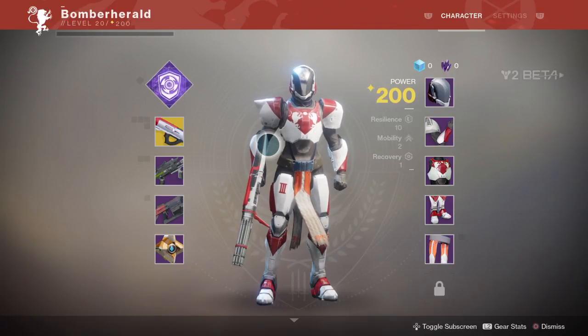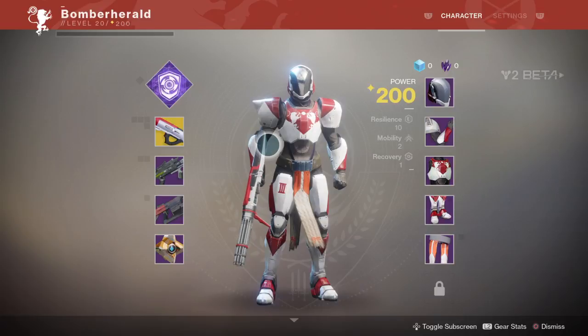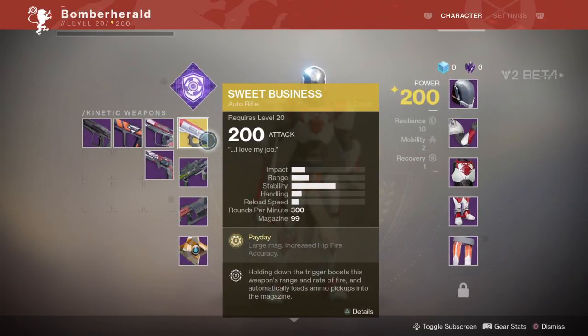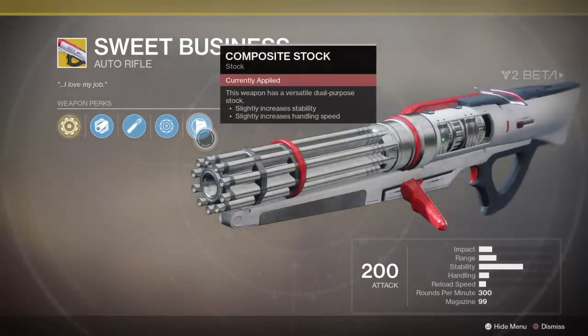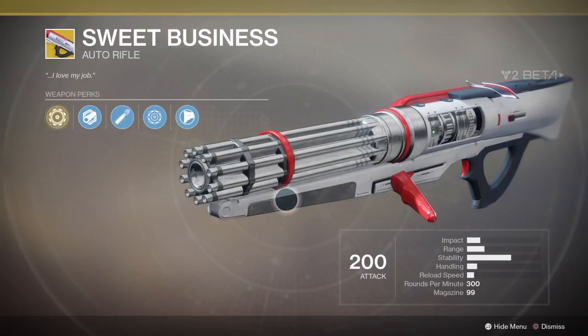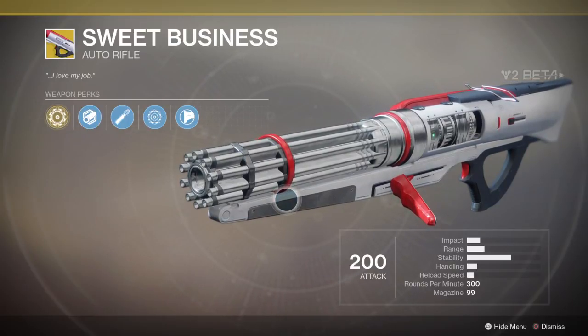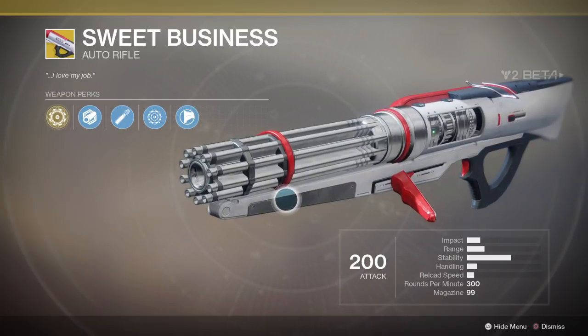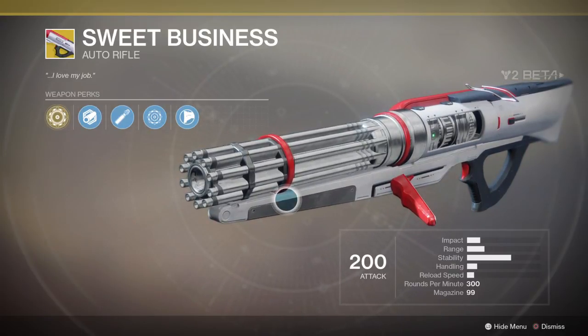Bringing you a quick Destiny 2 video to show you a quick overview of my favorite weapon so far in this beta, and I think it's going to remain my favorite — it's Sweet Business. You get it as a Titan class during the initial campaign missions. It just looks absolutely beastly and it fires like it as well. Obviously it's a gatling gun — it starts off quite slow but then gradually kicks in.